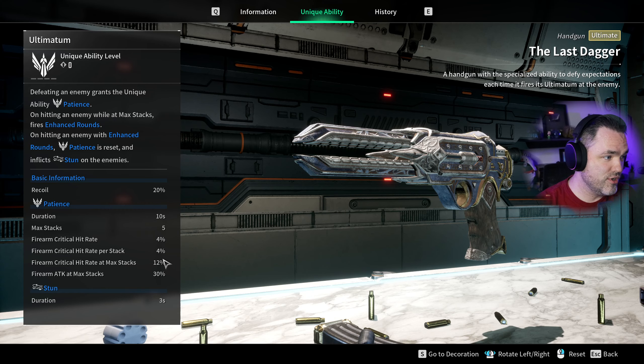So what's so cool about the Last Dagger? When you eliminate an enemy, you get a stack of Patience, and that stacks up more and more. Every stack gives you 8% crit chance at max when the weapon is fully upgraded and the unique ability is upgraded to max level.